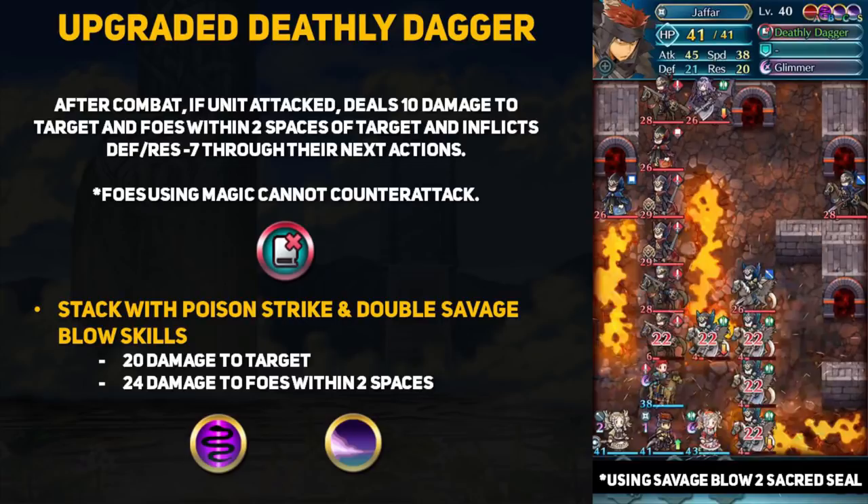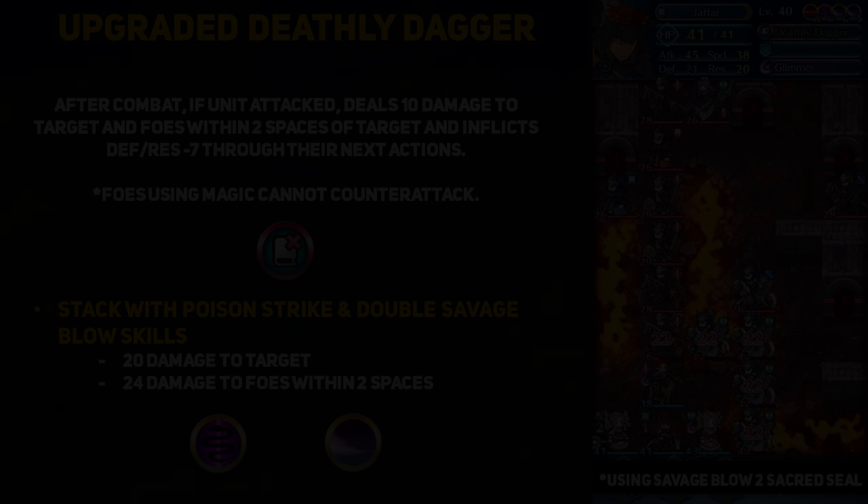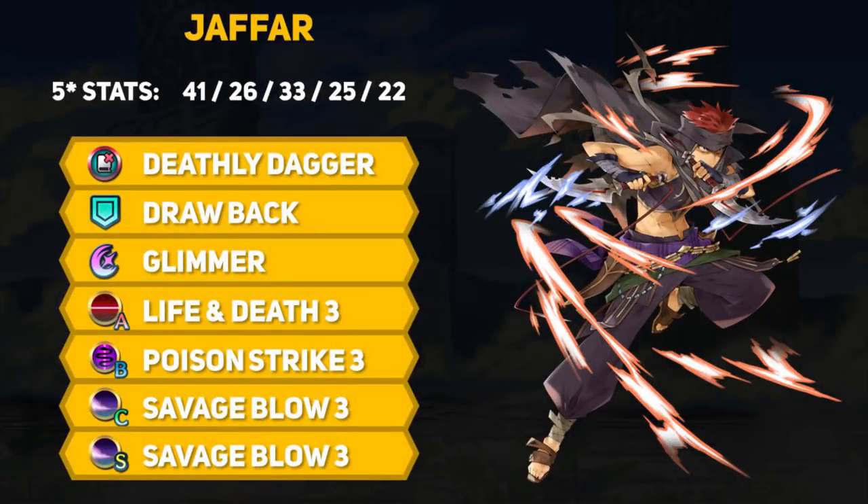This type of damage is not affected by enemy defense or resistance in any way, which makes it incredibly useful against tanky units. To be quite honest, Jafar's stat line falls prey to just not being min-maxed enough. Other daggers sacrifice either defense or resistance for attack and speed, but Jafar has too many points in both defense and resistance, and they aren't even at what I would consider above average.